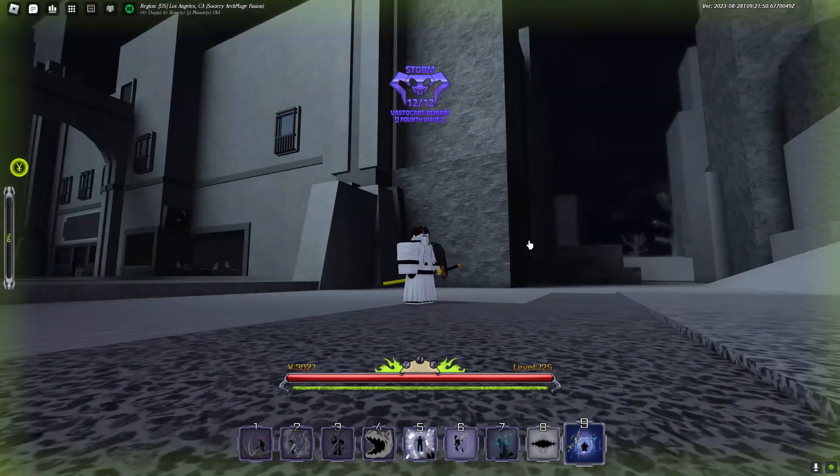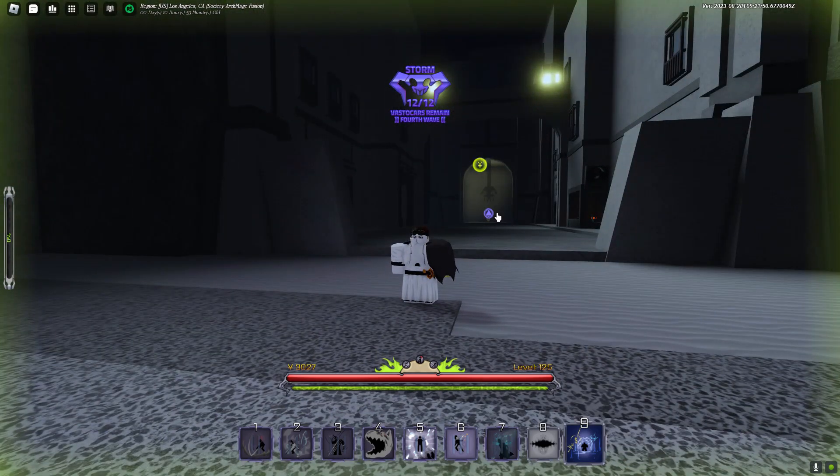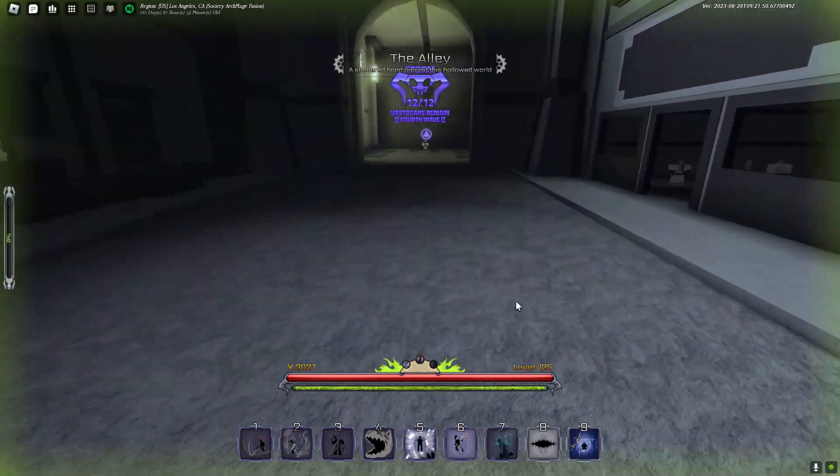You go to the city in Hueco Mundo, just use your Reiatsu finder and look for the purple icon that's here. That's how you can find the city.